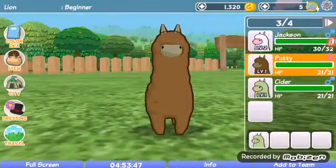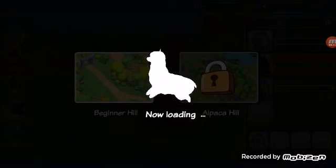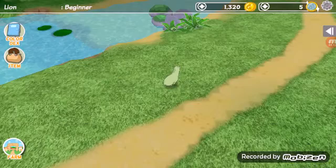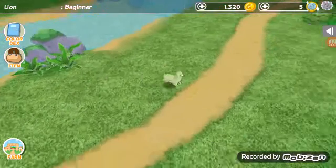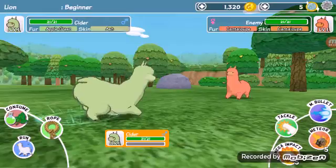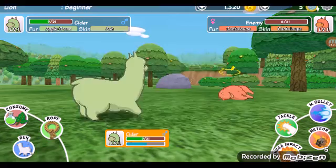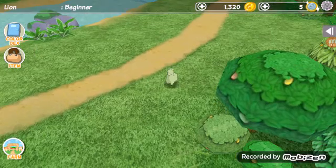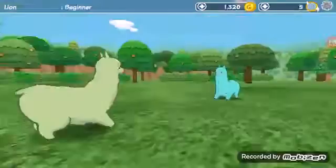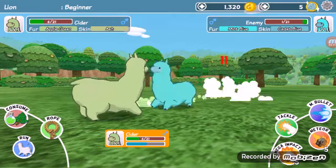We're gonna take Cider on that journey so he can level up and has the chance of wearing the hat instead of Jackson. Oh well, we found a cantaloupe color — I didn't know they had that. There was an update to this game recently, and that's why I got it again to start a new series. The new update has new colors of wool; I haven't seen the cantaloupe before, so that's a new thing. Pretty cool!